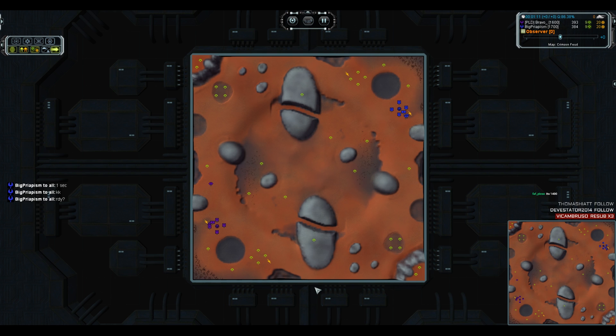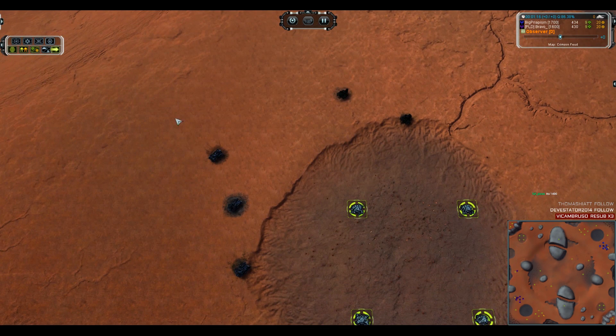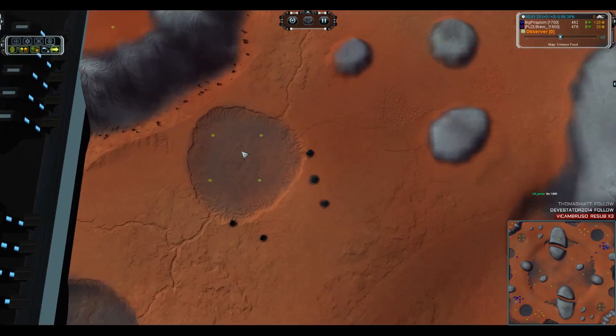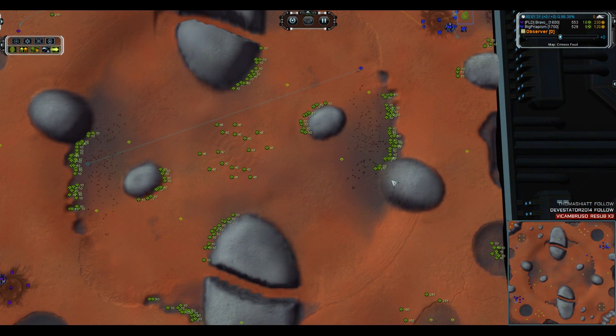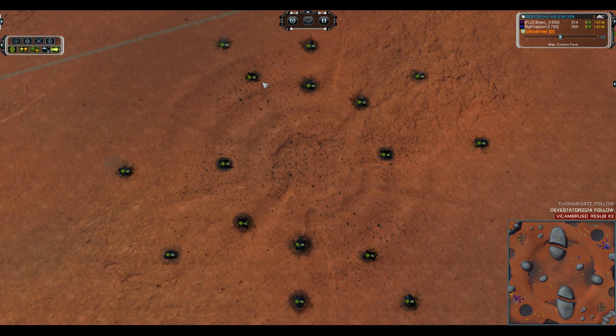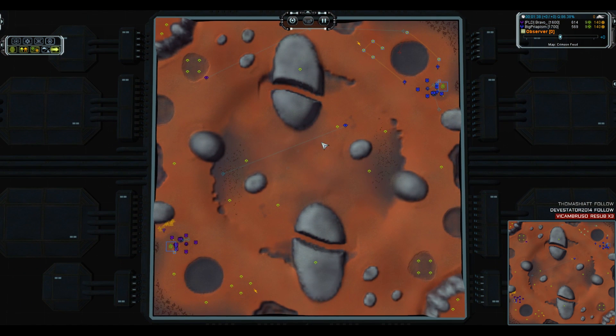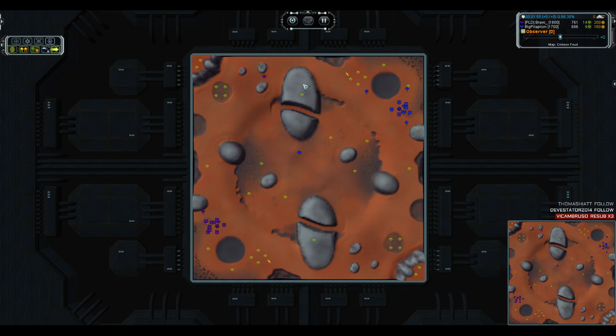Crimson Feud is a completely symmetrical map that has a fair bit of reclaim available. You do need to keep in mind that there are some T2 wrecks on this side — about 400-ish and 500, roughly 500 on each side for those wreckages, and then the same thing on the other side, along with quite a few rocks in all of the little dips and gullies and crevices around here. Then we've got T1 wrecks in the middle. This probably isn't enough mass that if one player got it and the other didn't it would end the game, but it is enough to build quite a few tanks and hopefully get a little leg up over your opponent.